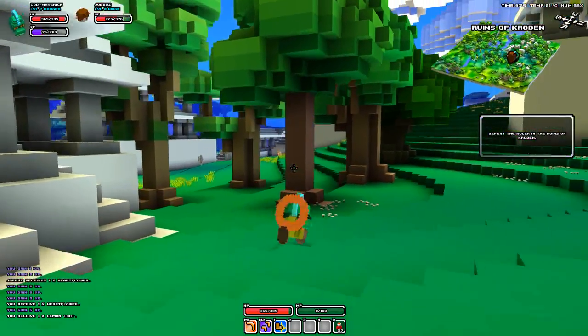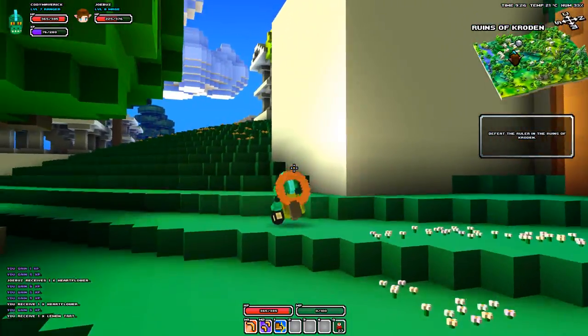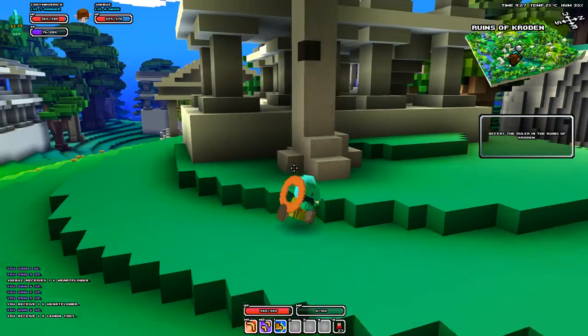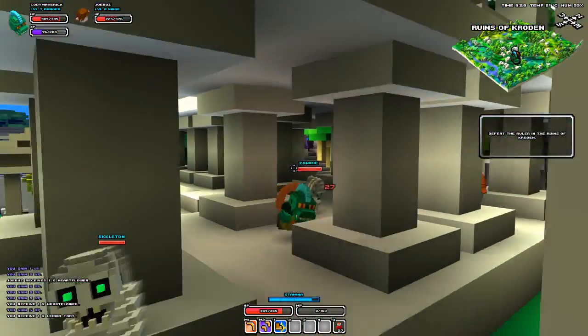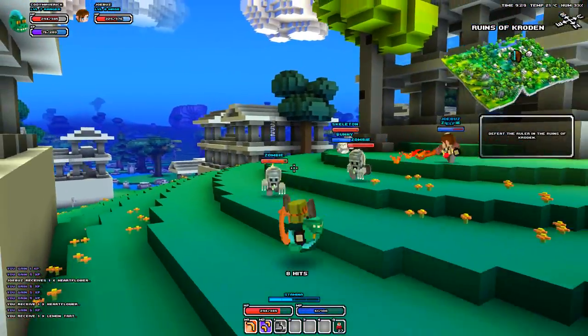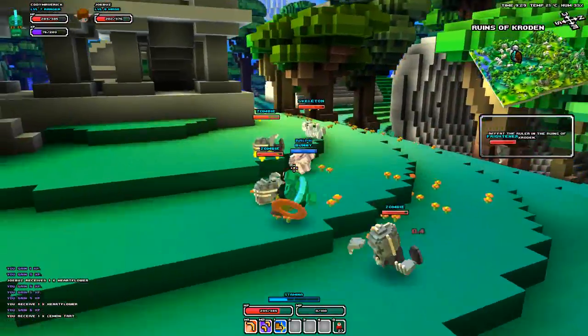We gotta find these animals! I see the boss icon. Should we head up there and try to beast it down? Let's try to take him through the back door. Oh god, zombie! Oh geez, skeleton madness - I stunned him! Maybe take out the zombie first.